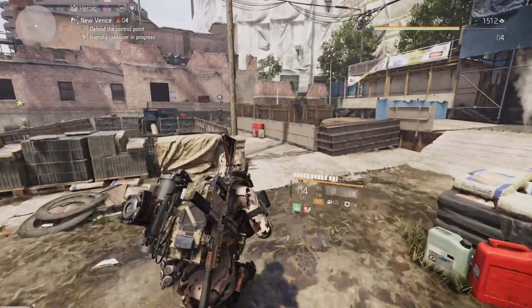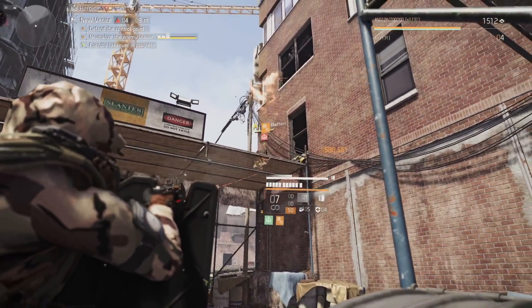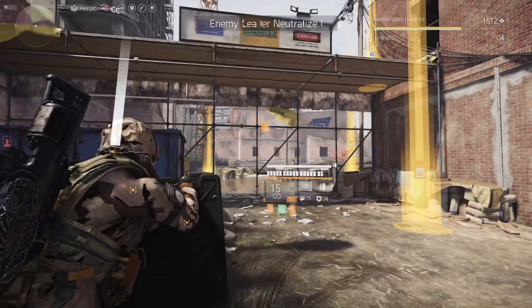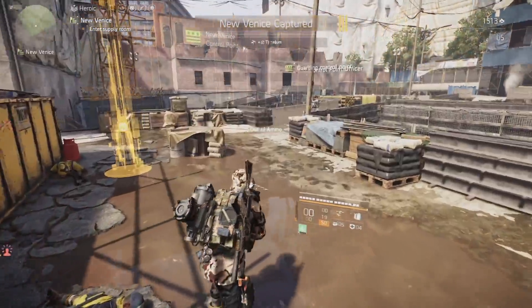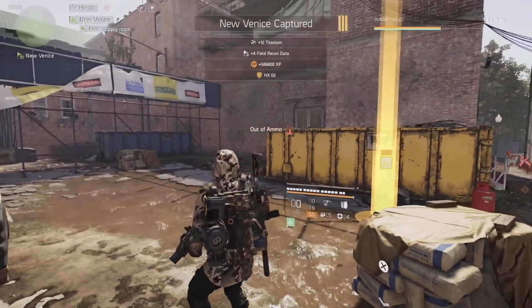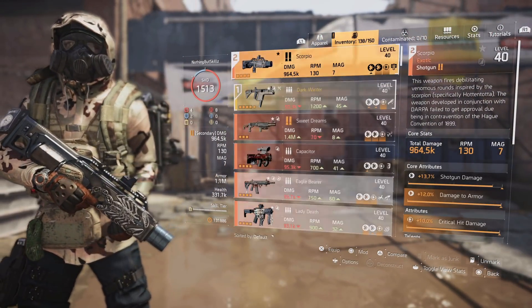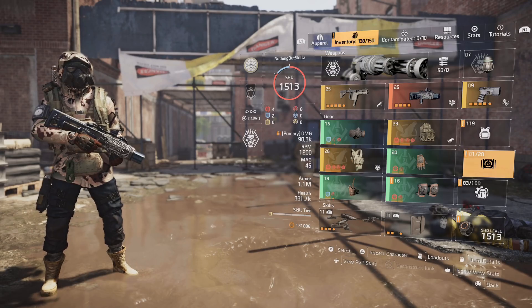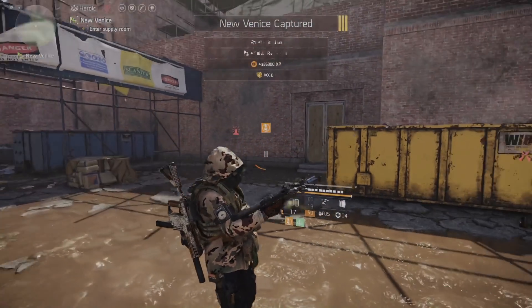If you do end up killing the boss and complete the control point, just go to the open world, reset the control point, pick up the loot first, and then start it all over. The build I was using was a Hunter's Fury build — you can pretty much use that and run through it. All right guys, I'll see you in the next one. Until the next Division 2 video, nothing but skills is out.